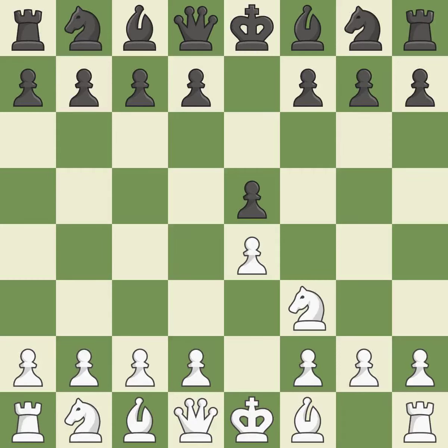The move Nf3 advances the knight toward the center, engages the e5 piece in combat, and sets up a castle. Nc6 defends the pawn on e5, advances the knight toward the center, and scans the d4 square.